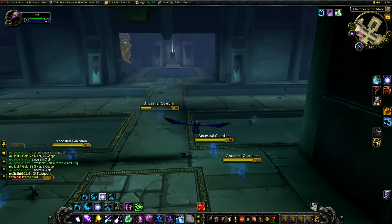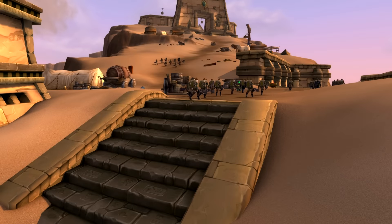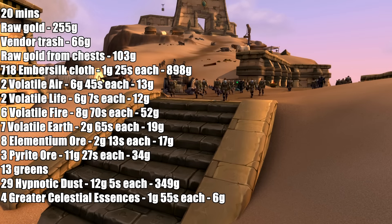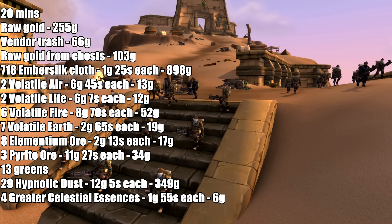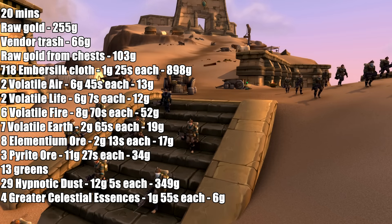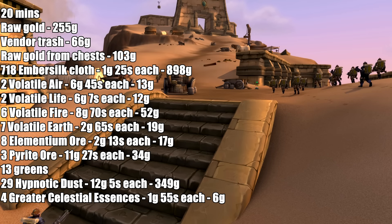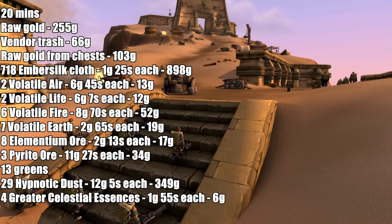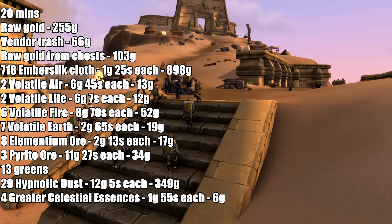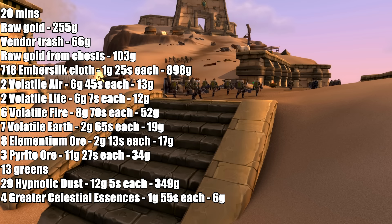So let's get into the gold breakdown. I farmed here for 20 minutes and got 255 gold from raw mob gold drops. From vendor trash — greys, food items, gems — I got 66 gold. Raw gold drops from the tiny treasure chests gave me 103 gold. I got 718 Embersilk Cloth in total, which sold for 1 gold 25 silver each for a total of 898 gold.